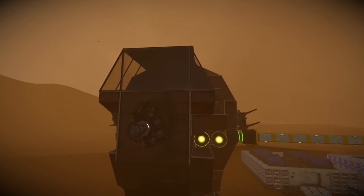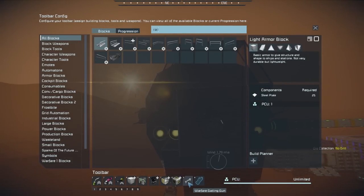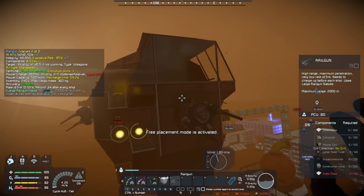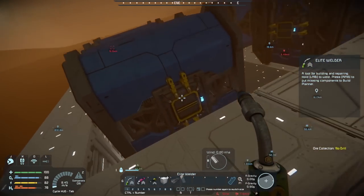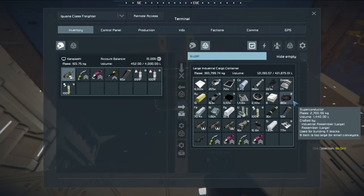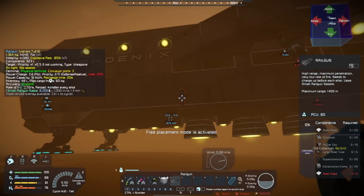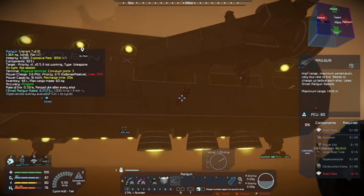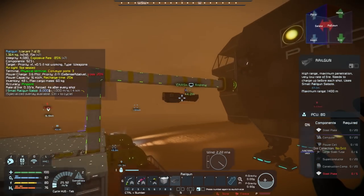We have enough superconductors to build a rail gun on this thing — it needs 150 and we have 180, so we can build one large grid rail gun. Or we could build a fair number of small grid ones — they take 20 each, so we could build about eight of them.